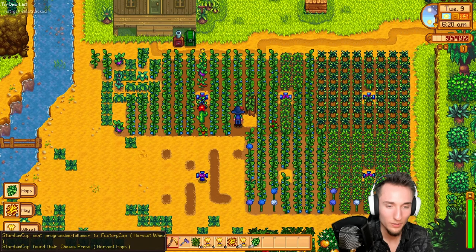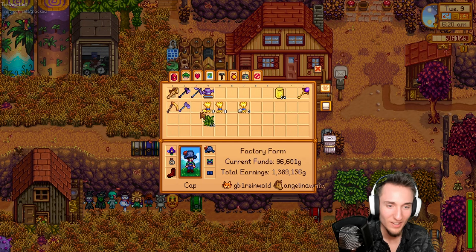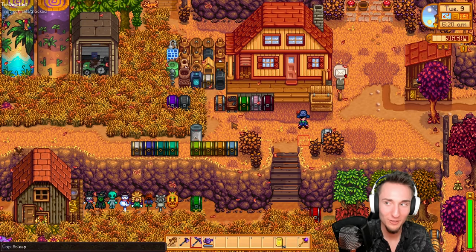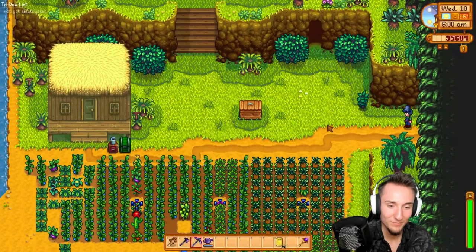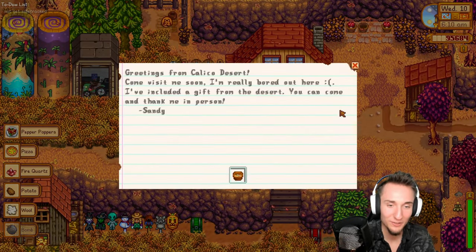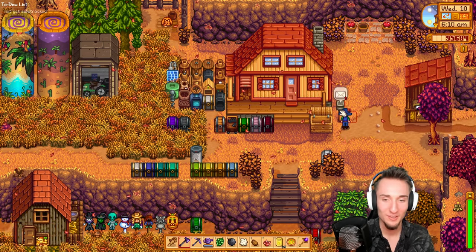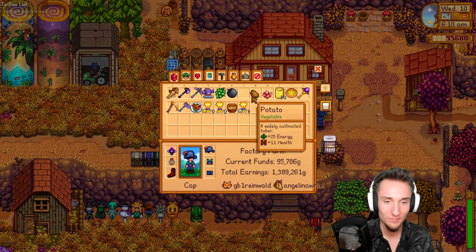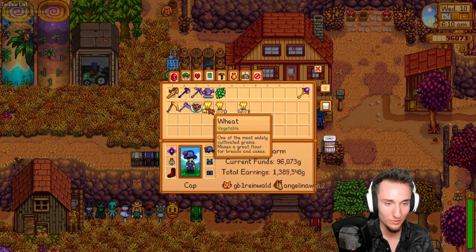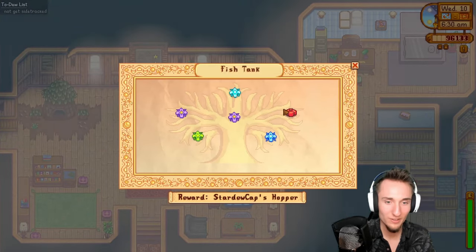Progressive follower. Cheesepress. I believe we need a bunch of wheat. Trying to get all my stuff organized here. Linus hearts. Kaido's wondering why I can't make mistakes like that during the race. I can still trash all this stuff here because we're about to beat Stardew. I think this is it — just the hops, and then ten wheat, and then one wheat, and then we're good. Cutscene's going.